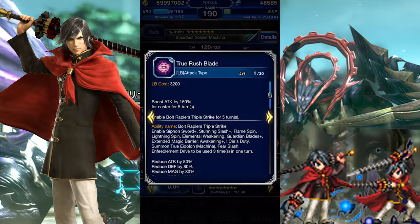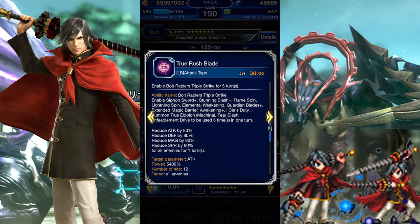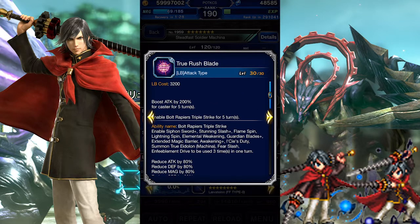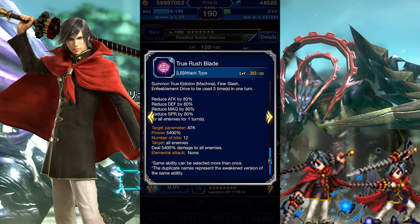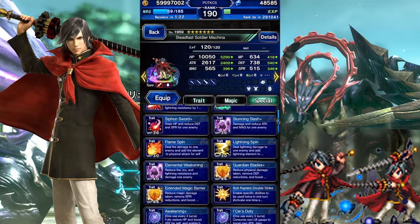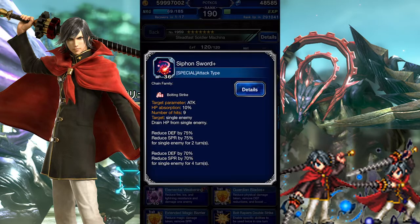We'll move on to his Limit Burst. True Rush Blade is a powerful attack that also buffs Machina's attack, breaks all of the enemy's stats by an impressive 80%, and lets him triple cast. The problem? His 80% breaks will only last for one turn. Regardless, you can still rely on his active ability 75% breaks, which is still good even by today's meta standards.